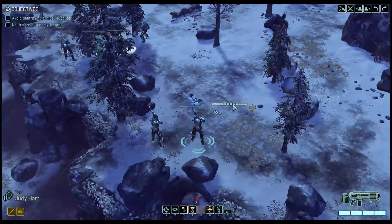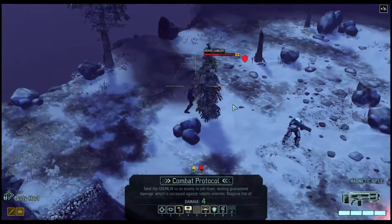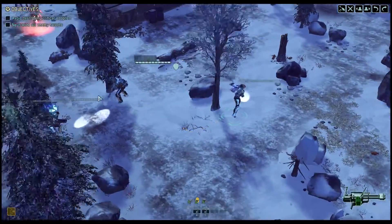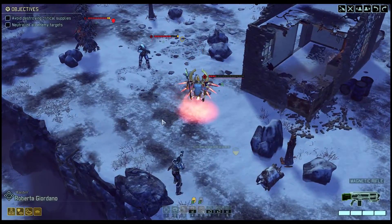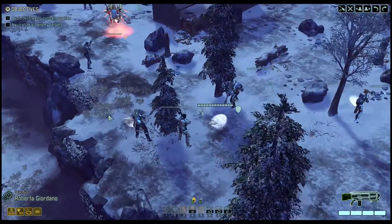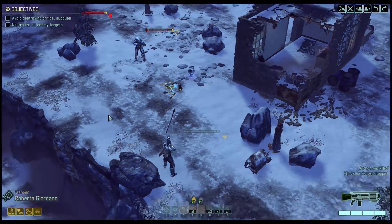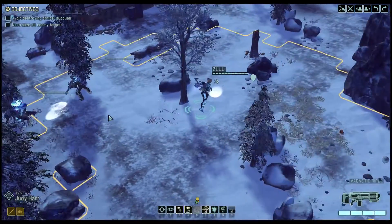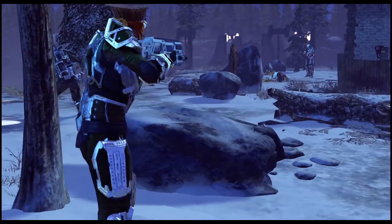Zulu, sprint over to here, and then we'll just combat protocol this thing. Apparently she can't see it from there. That's okay — you can combat protocol this thing. If we can kill the shield bearer, I'm going to feel a lot more secure.